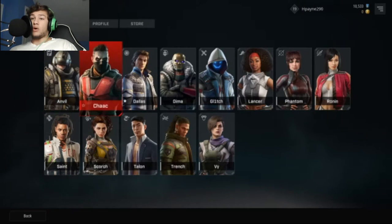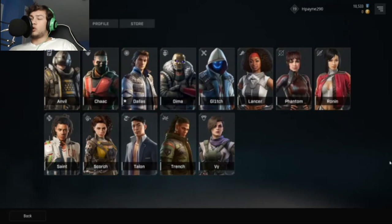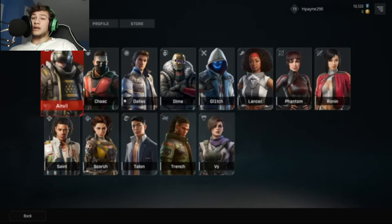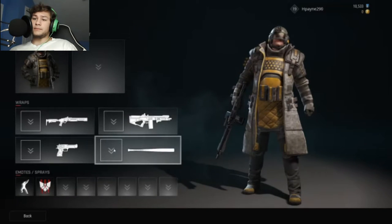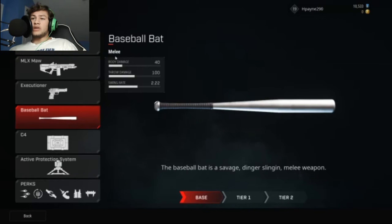Each rogue has their own special ability, and I think there's 13 in total. With these characters, they have certain weapons, certain gadgets, certain abilities. Then you have throwables — I think there's a baseball bat, katana, and combat axe — those are the three melee options that all of them have available.